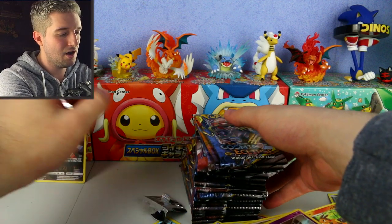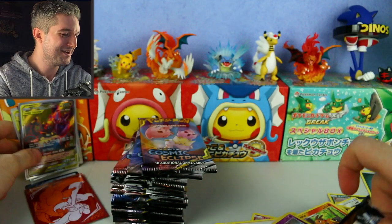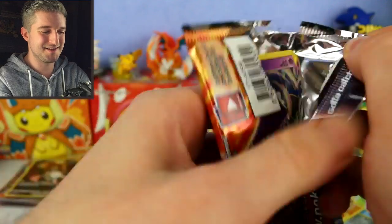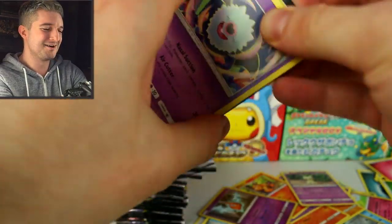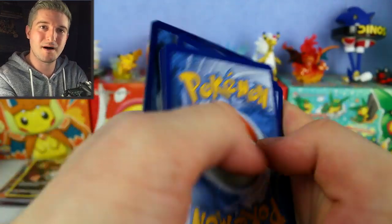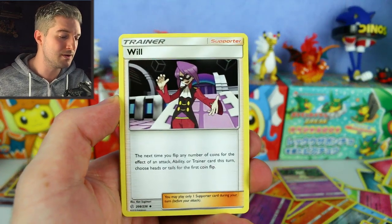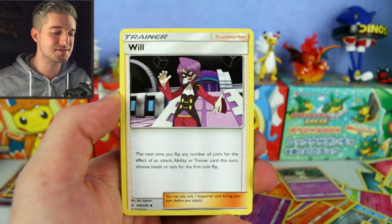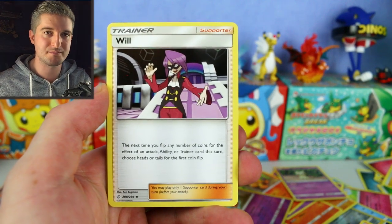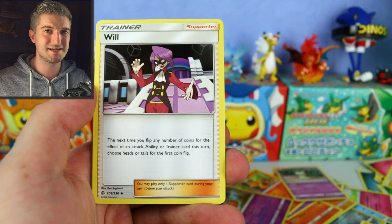Moving on to the right half — putting the left side cards off to the side. Starting the right side: Zubat, Duglett, Helioptile, Cosmog, Slugma. Wela Volcano Park: next time you flip coins for an attack, ability, or trainer, choose heads or tails for the first coin flip. That's pretty good — you can guarantee heads on Super Scoop Up and on Slowpoke and Psydark's GX attack that does 100 more per heads. And a very good Mimikyu that does 10 more damage to your opponent's Pokemon for each prize card you've taken — great for Ultra Beast matchups.